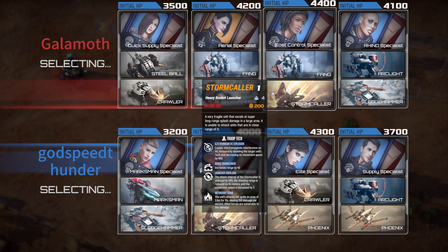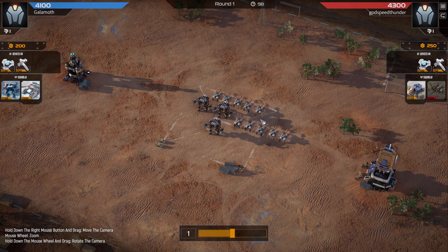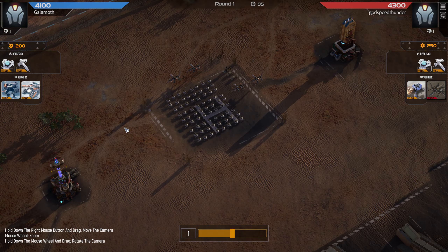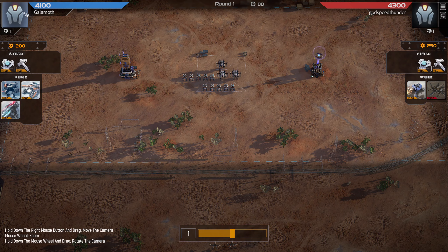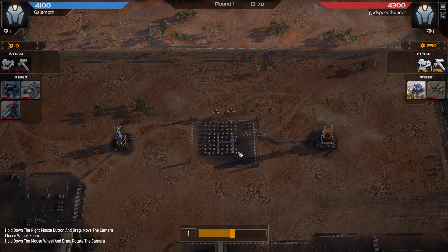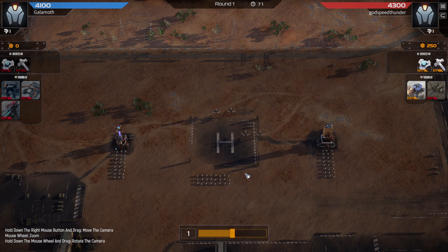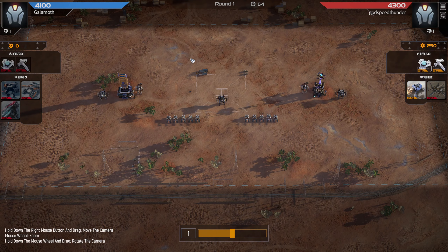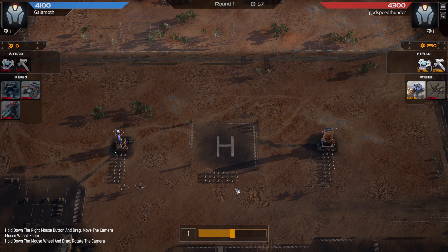Welcome back guys, we are continuing on with these Mechabelun 1v1 replays and we have some more hacker fun to play with. I am the red team again this time, so I will have the red health bars. I'm playing against a really high-ranking player — a sound person I play with quite a lot and we always have a little fun. I did warn him beforehand that I was hacker memeing, and I believe this is the first time I've used the hacker strat against this player, so it'll be interesting to see how a really high-level player deals with such an outlandish strategy.